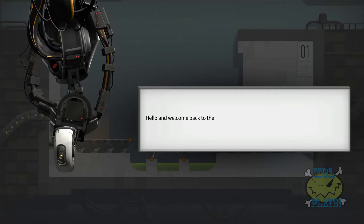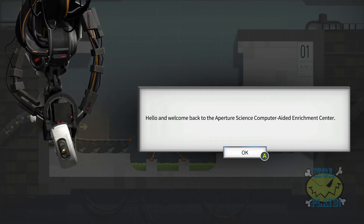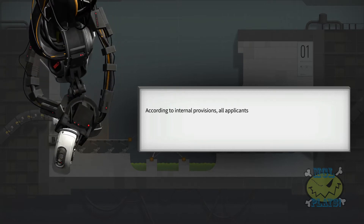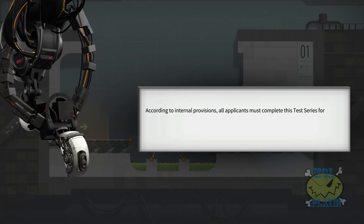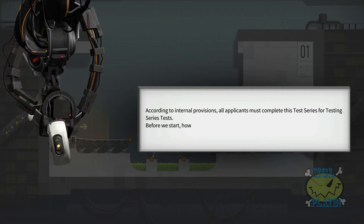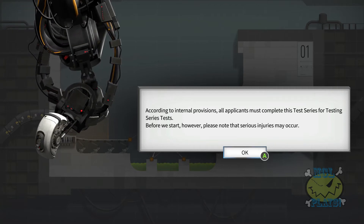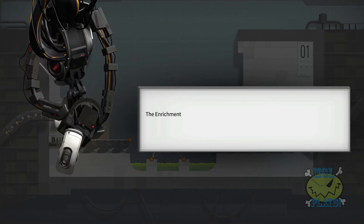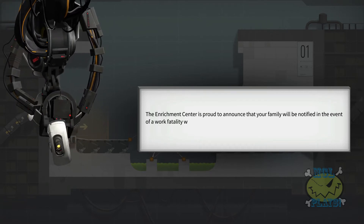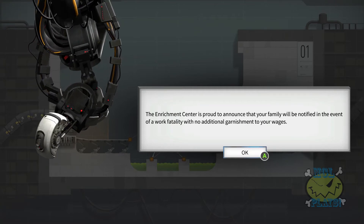Hello, and welcome back to the Aperture Science Computer-Aided Enrichment Center. According to internal provisions, all applicants must complete this test series for testing series tests. Before we start, however, please note that serious injuries may occur. The Enrichment Center is proud to announce that your family will be notified in the event of a work fatality, with no additional garnishment to your wages.